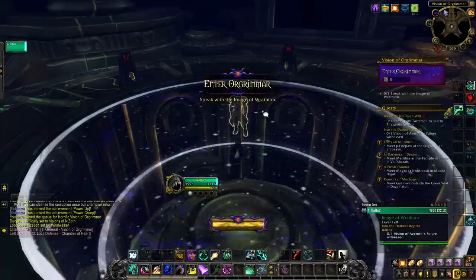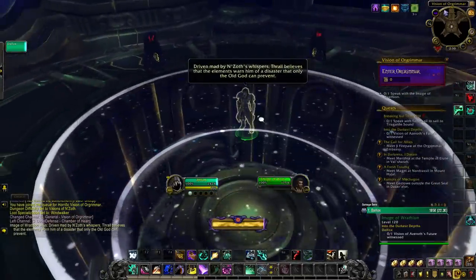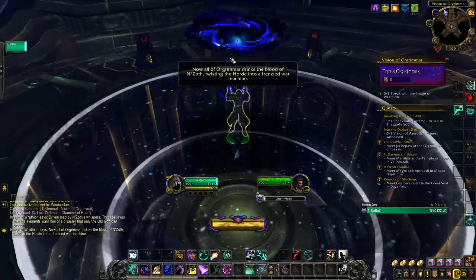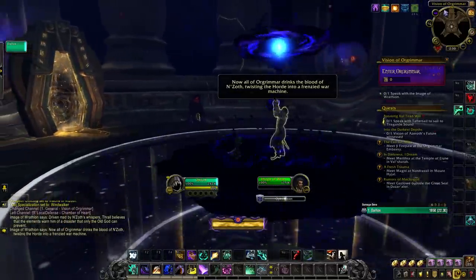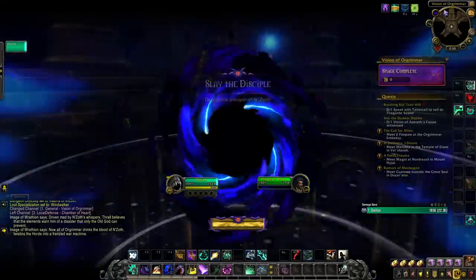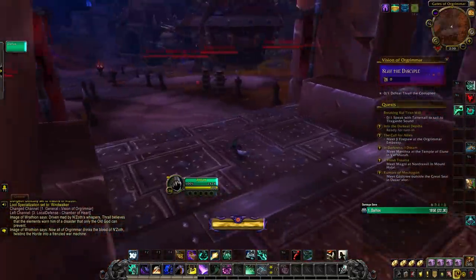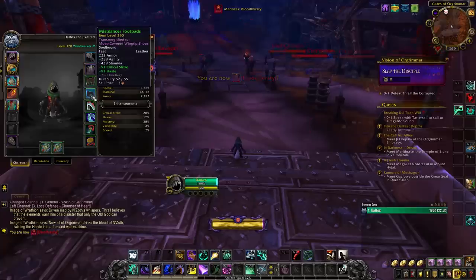Horrific Visions is a new type of content introduced to World of Warcraft that takes advantage of challenging content like the Mage Tower from Legion, but also allows group capability — it can be done solo or with 5 people. While baseline not the most challenging content of 8.3, it can ramp up pretty high and it's very integral to keep up with Visions to upgrade your legendary cloak. Failing to complete a vision means you don't get to upgrade your cloak, and that sounds like a bad time. So this video aims to reduce the amount of bad time you'll have with these Visions.